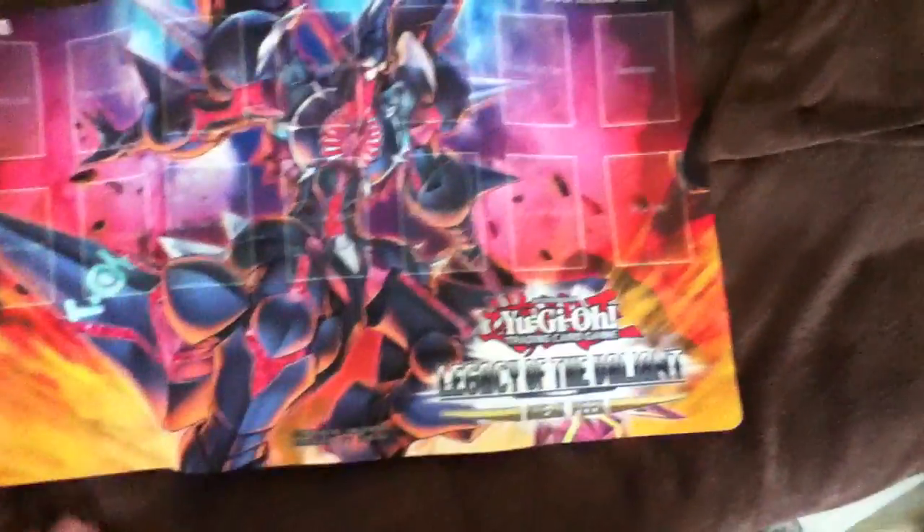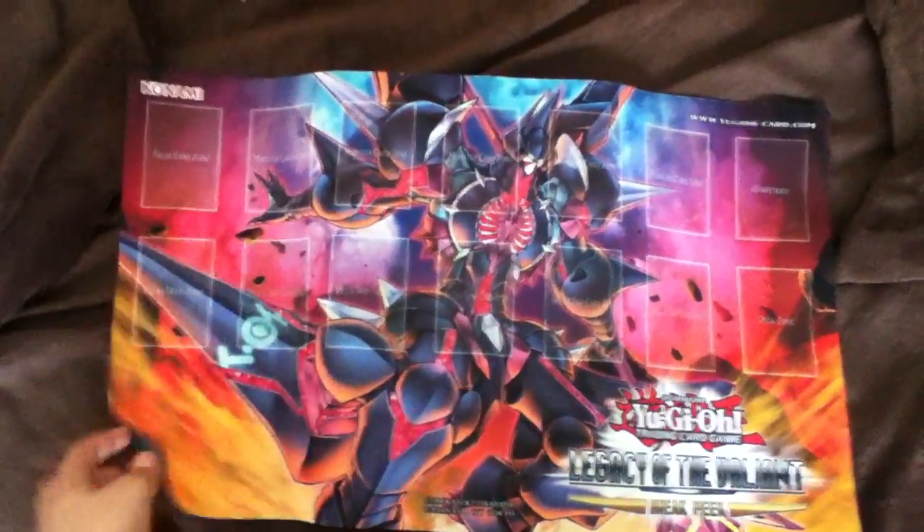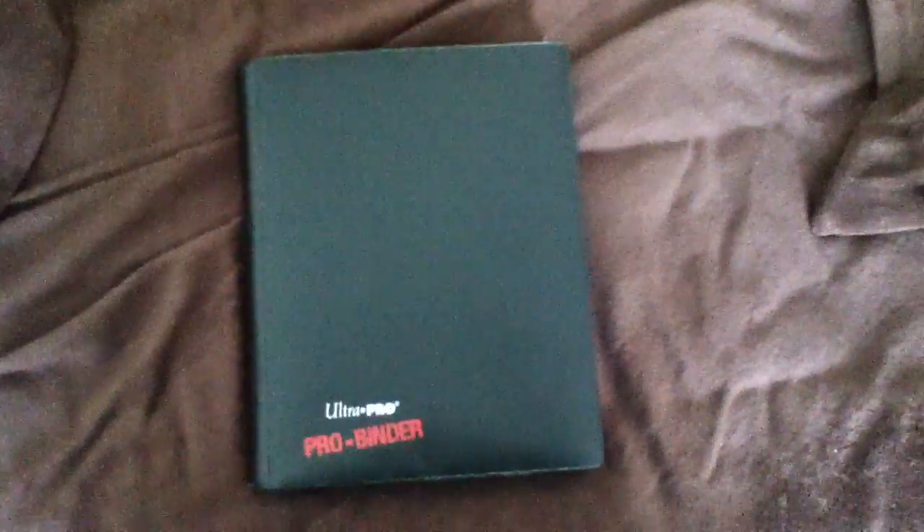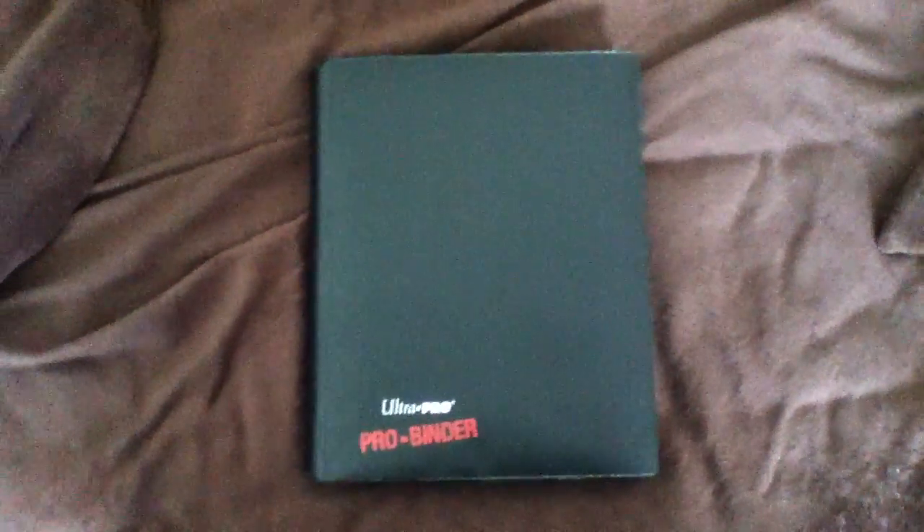Before we get into the binder, I just want to bring attention to the fact that I still have this Valiant sneak peek mat for trade or sale. I can sell it or trade it. Everything here is for trade or sale — I can trade Yu-Gi-Oh stuff for Pokémon stuff and vice versa, so you don't have to limit yourself.